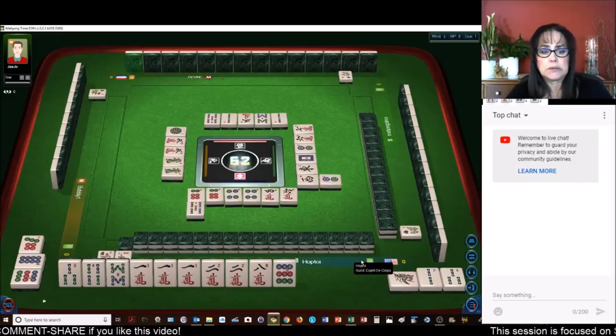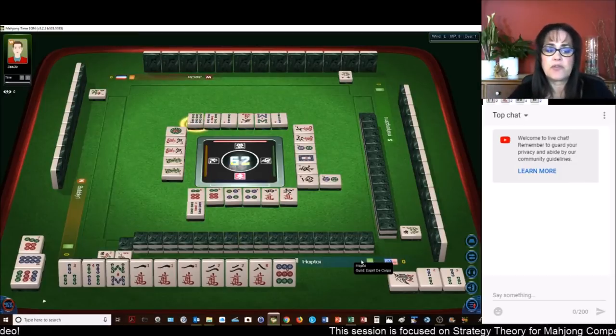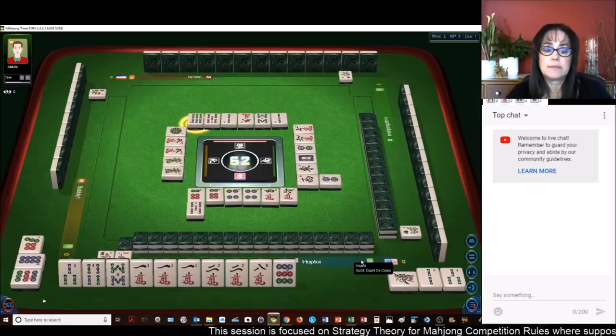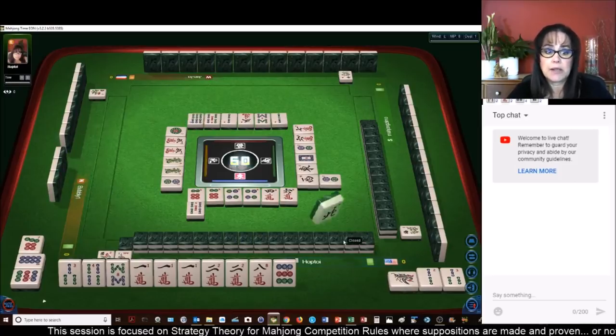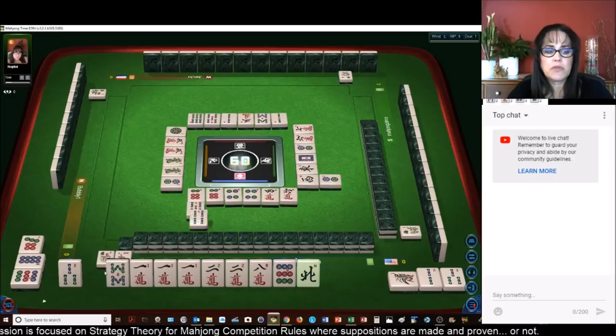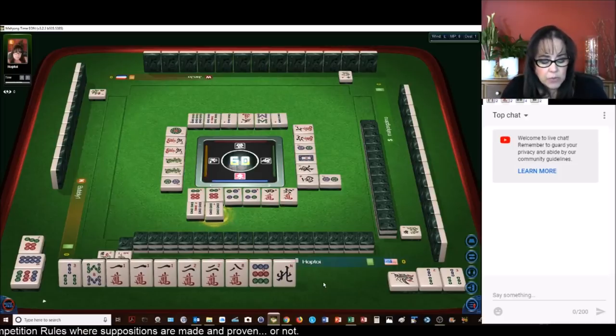This is going to take a while. The next tile we can get rid of is the four. Then we'll be left with all outside blocks — ones or nines in every block. So we'll get rid of the four. Now we have outside hand. You can use honors with outside hand, but we need more score.